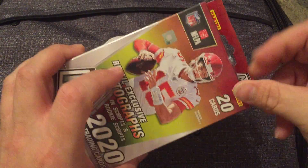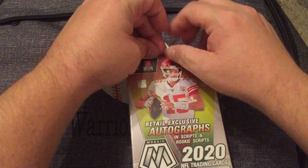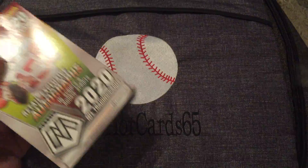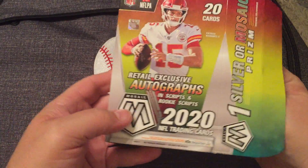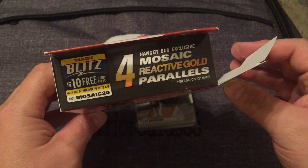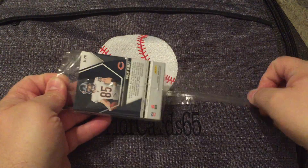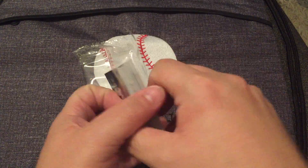So we've got this Mosaic hanger box — I believe it's $15. It has 20 cards in it and four Mosaic reactive gold parallel exclusives. Give away the back card there — so we know one of our rookies already.